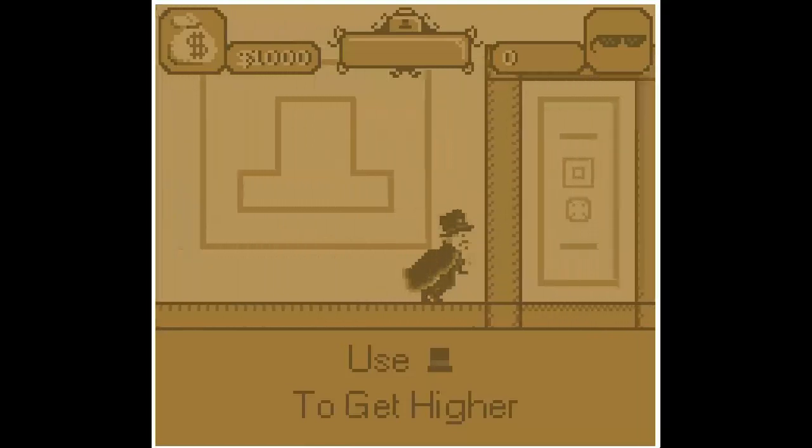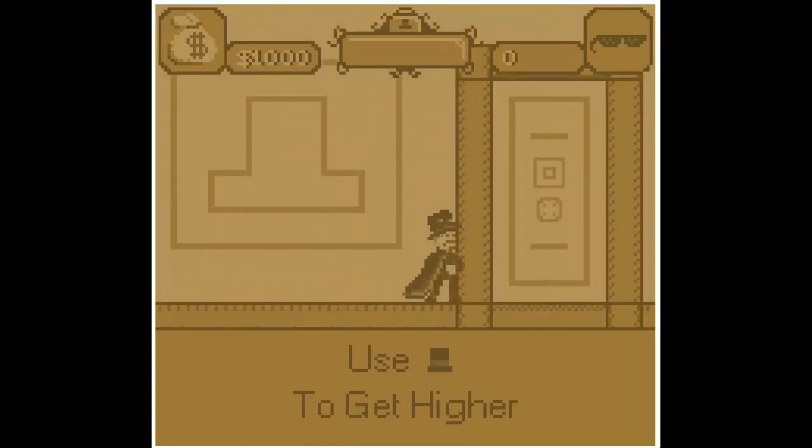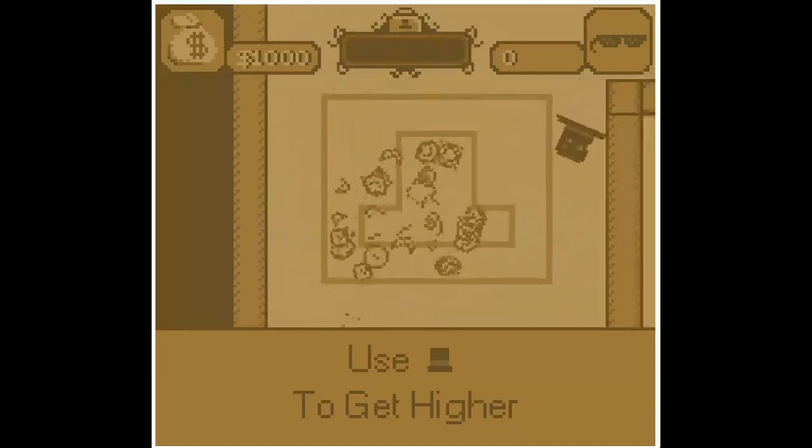Let's try to use that hat. They don't give you a good reminder of what button to press. It would be nice to have a little reminder here to use the Z button, or the K button. So let's jump up here — and there you go. You just gotta use that nice jump. The hat, when you go through it, retains the momentum. It's kind of like Portal in how it's played.